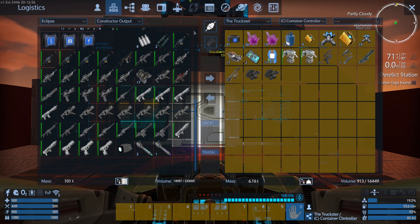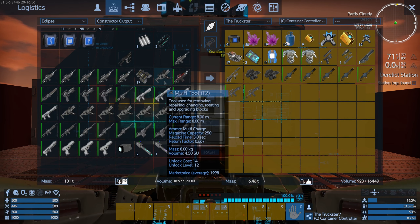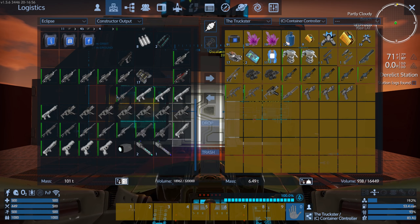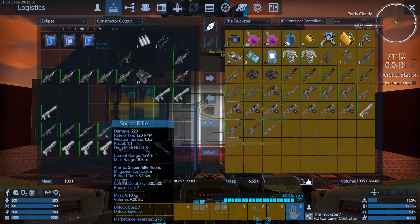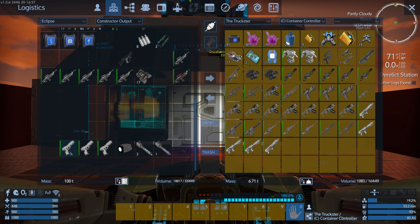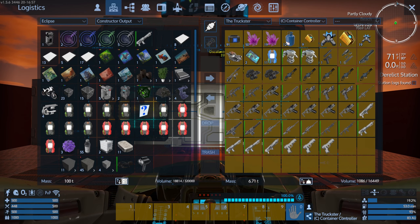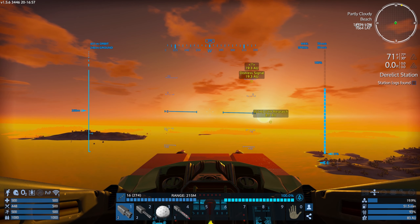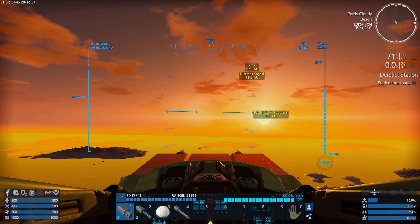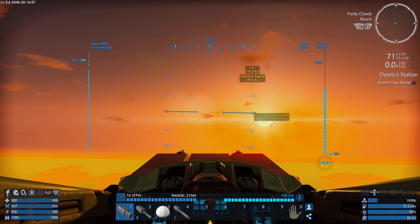Nobody's going to buy these, unfortunately. I don't think there's anybody out there buying that stuff either. Well, I'll take it just in case — there are a lot of different traders out there. Alright, now let's get going. Since we're going to have to do a couple hops anyway to get there, the halfway point is where the UCH vessel will be, and also where the trade station will be. Is there a trade station in this orbit?